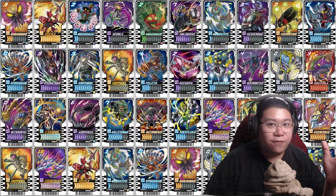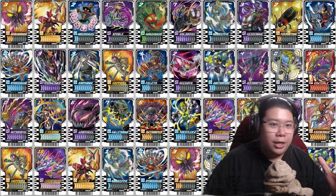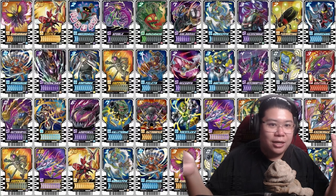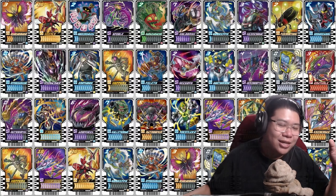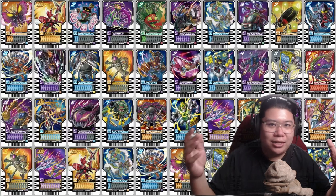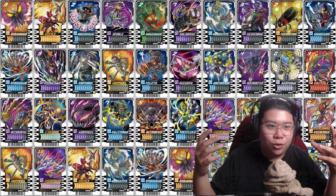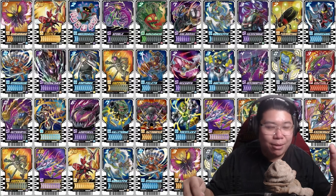This is the 5th series in the Reiwa series, so maybe they are gonna do a little bit of reference here and there. Even the design of Kamen Rider Gachado looks very similar to the Kamen Rider Ichigo helmet. I believe we are gonna get a lot of references throughout. But let me move on to the next one.